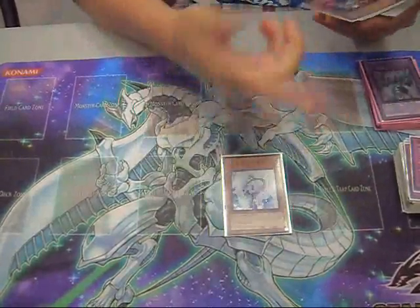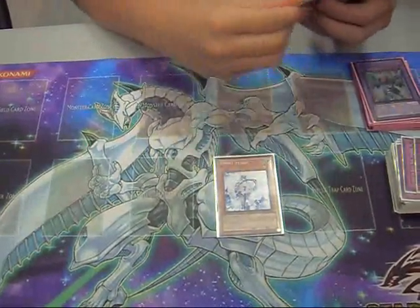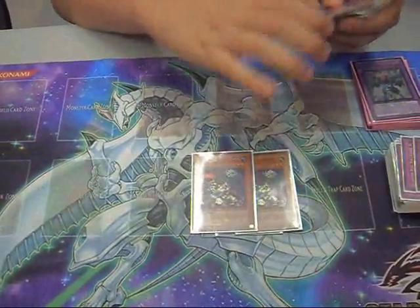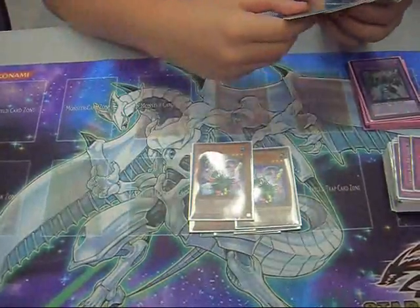One Effect Veiler in the side deck. Against Samurais, side out the D-Fishers. Double Jiu-Jitsu — goes against every deck this format: Tengu, Sams, Glads. Double Puppet Plant for the Samurais.